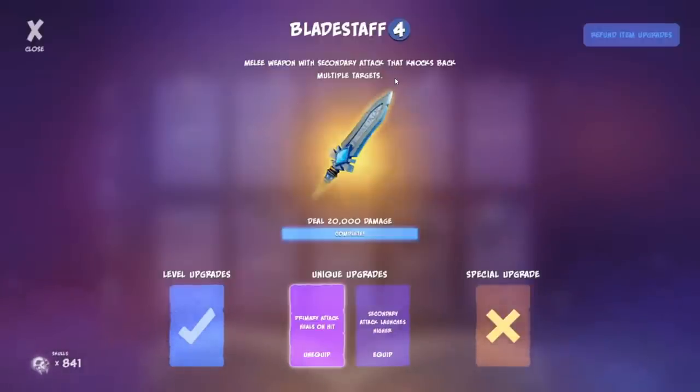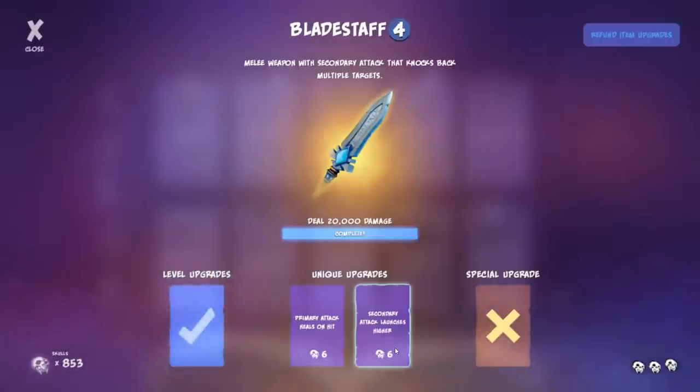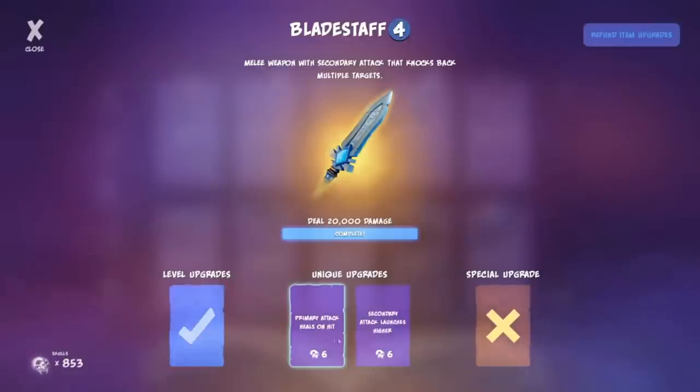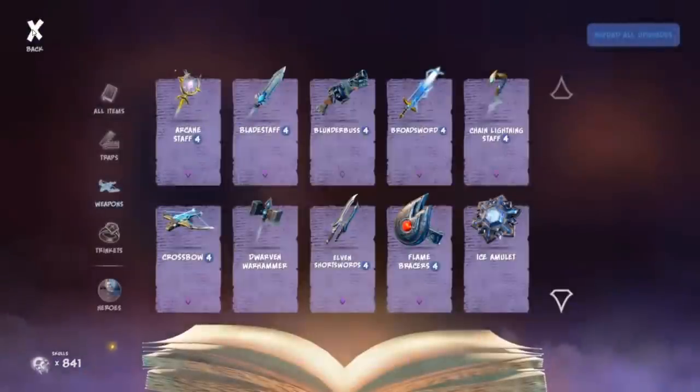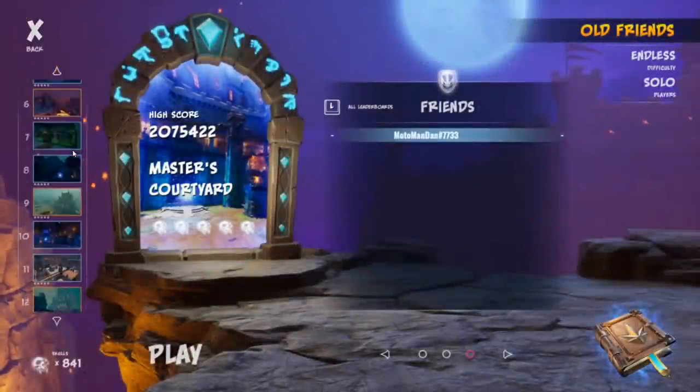The Blade Staff's secondary knocks back multiple targets. Upgrades include reduced mana cost, secondary effect up to three times, secondary attack launches, and primary attack heals on hit. You'd generally want the heal on hit because you're in melee combat — it heals five health per attack. A light orc does 20 damage, so after four attacks you heal back what a light orc deals. You have 200 base health regardless of who you play as.